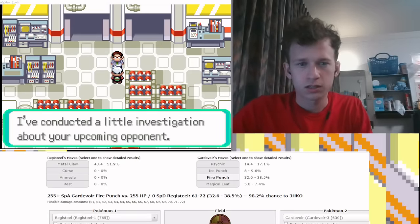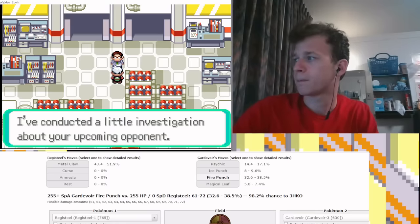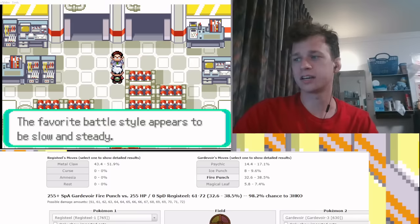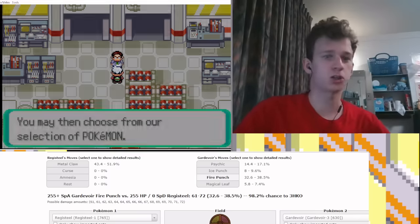Let me get my notes out and pause real quick. Slow and steady — there is no type. Slow and steady. Let's see what our draft is. This is going to determine a lot. Let's get some good mons.